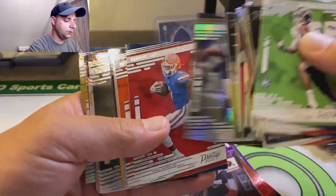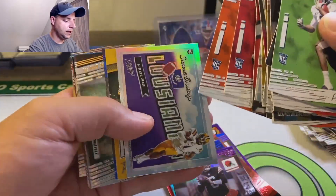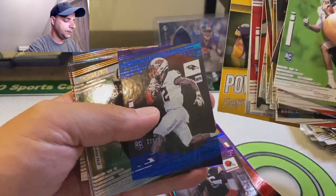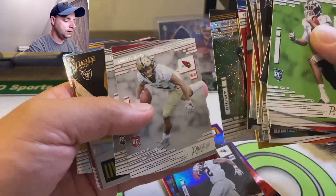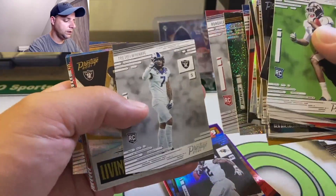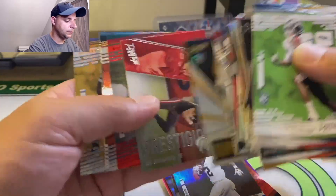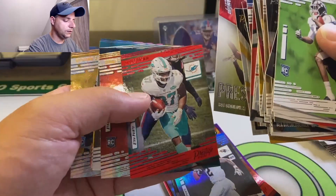No autos, no mem cards. Rookies are still in their college jerseys. If you're into the short prints, the numbers, and you like a lot of different-looking cards, I don't know if I would compare this to Chronicles just because the cards look a little different - there's a lot of different inserts.